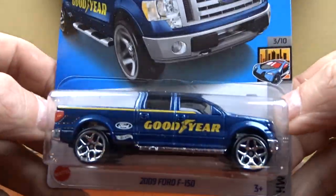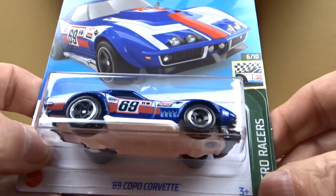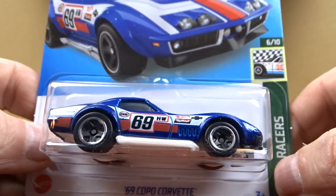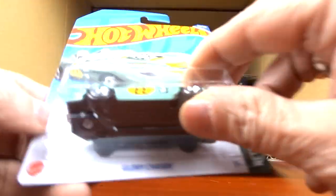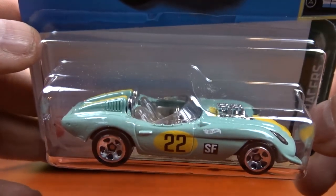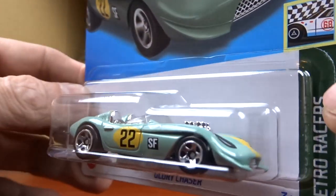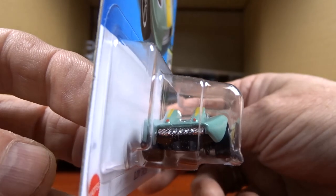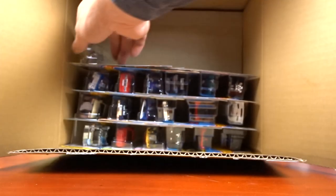Then we have the Goodyear truck — a 2009 Ford F-150 — which we've seen in the last case. And we got the 69 Copo Camaro — or Corvette — this is a carryover. And Glory Chaser — now this is new to me, not bad. I'm not a big fan of the colors but the casting itself is pretty cool, neat car.